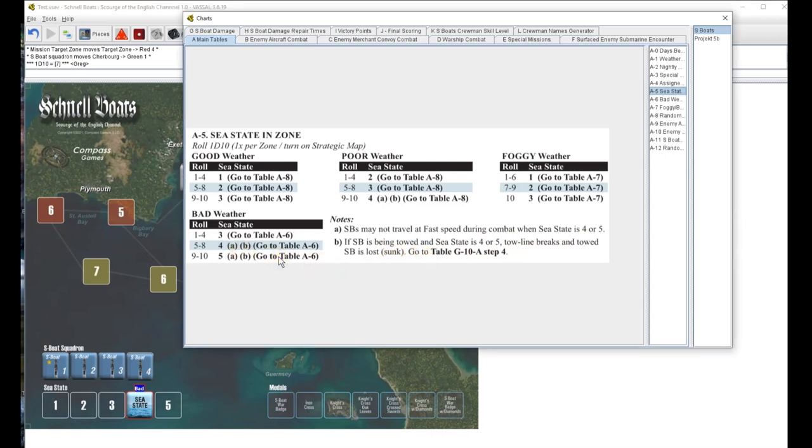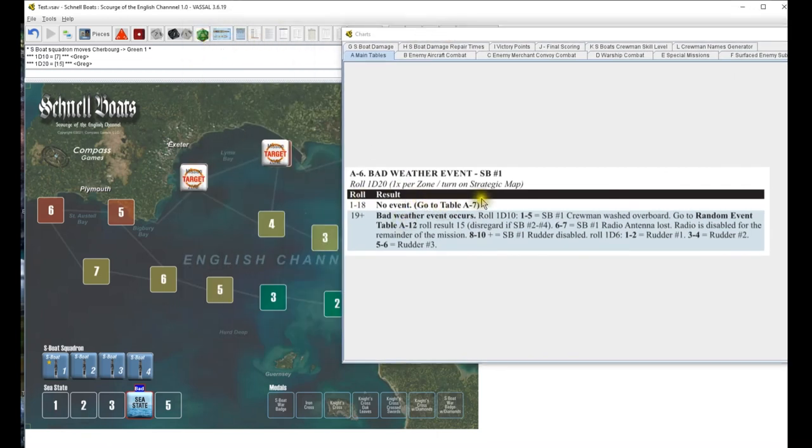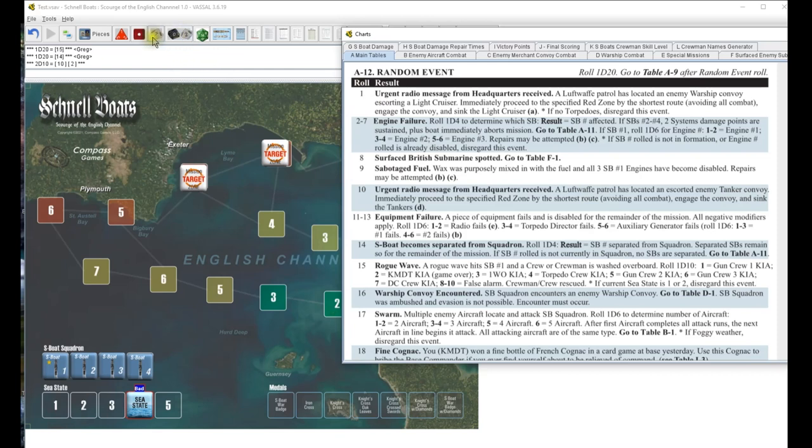We are not doing either of those, fortunately. Bad weather - yes, go to the bad weather chart, roll d20 - 15, no event. A7 foggy bad weather boat separation - roll d20, 14 - all boats remain in formation. Random event 2d10 gives us 02, which is a random event - rolling 2d20 on the random event: four, engine failure. Roll one die to determine which boat - that's going to be number four.